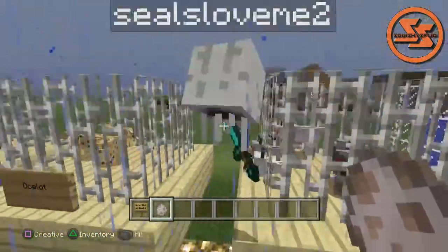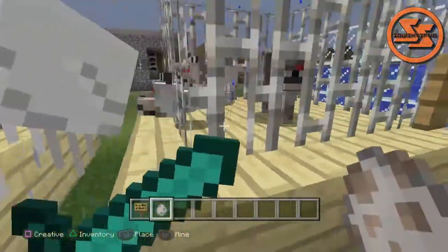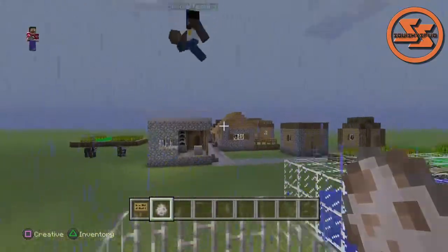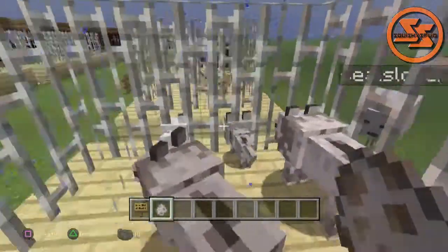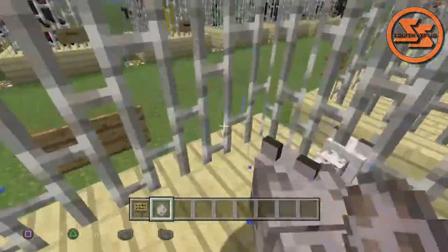Did somebody anger these wolves? Take a close look at the wolves — their eyes are red. That's usually because they're angry, and that means they'll attack you. We're on creative mode so we're safe, and plus they're in a cage. You can also tame wolves with bones.